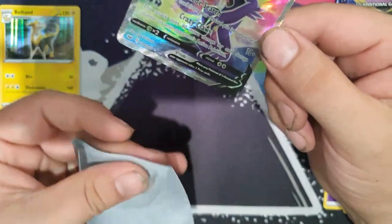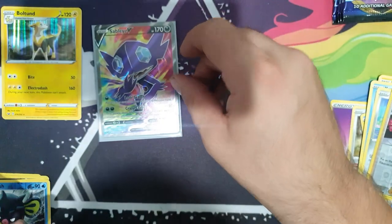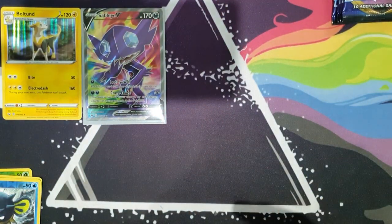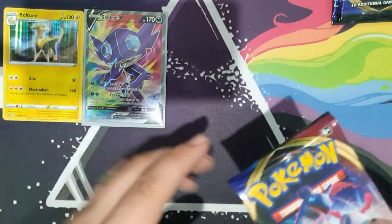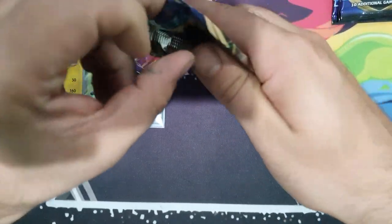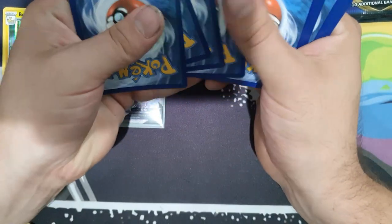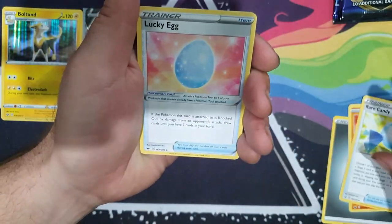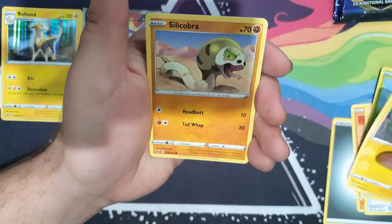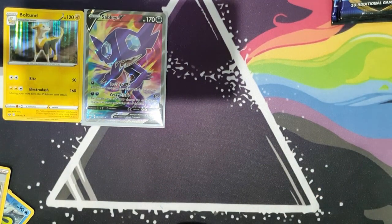Psychic Energy, Stunfisk — I don't know why they included Stunfisk in this series. Next pack: Silicobra, Impidimp, Crabrawler, Cufant — reverse holo Team Yell — oh man! We've got a full art Sableye V card! That is awesome! Let me get my sleeves out. Wow, the colors on that are just amazing. That is a really really nice card. I don't think Sableye has a V-MAX off the top of my head, but we'll keep going and see what comes next.